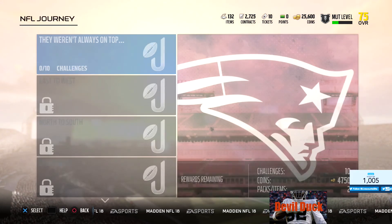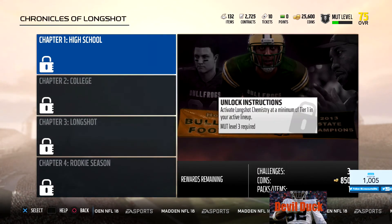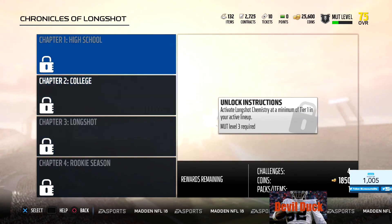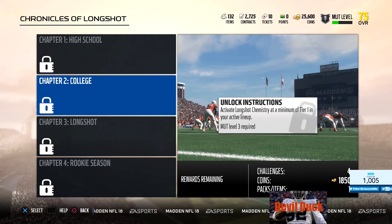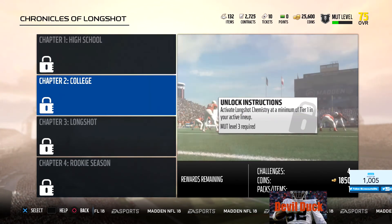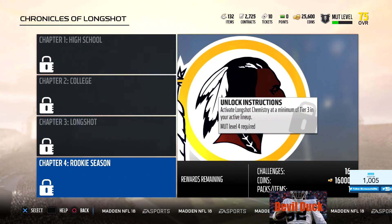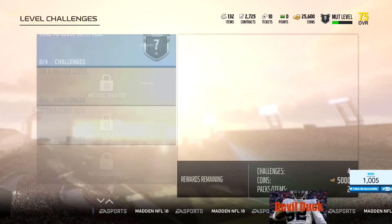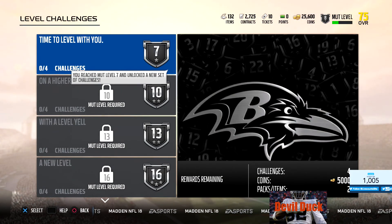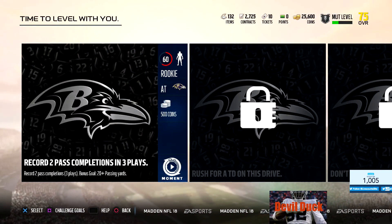Then you got Chronicles and Longshot - I've already started the stream and I'm halfway done with Longshot. You can come in and do some more stuff. They'll release those cards and you put them in, then knock out the High School Chronicles. There's going to be 4-3 challenges, the Chakala challenges, Longshot challenges, then the Rookie-style challenges. And you got the Level challenges - 0 to 4 to 7. MUT levels is big this year around.